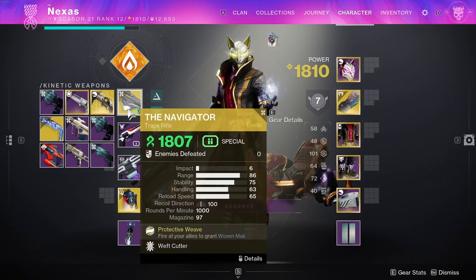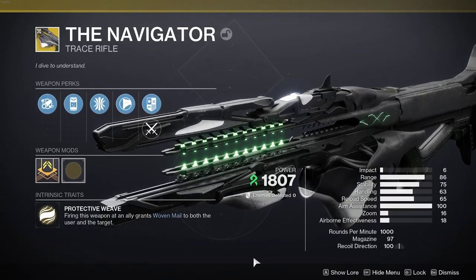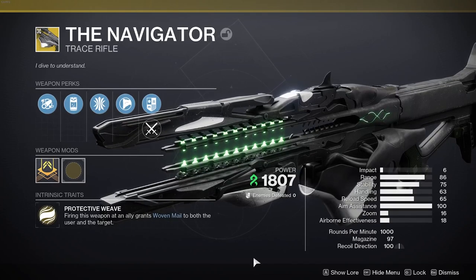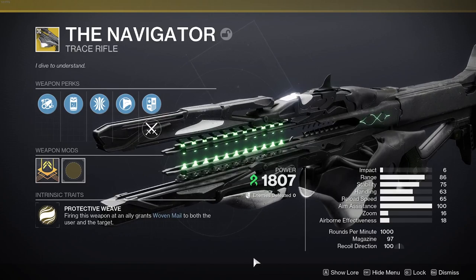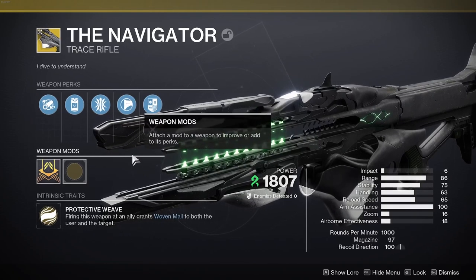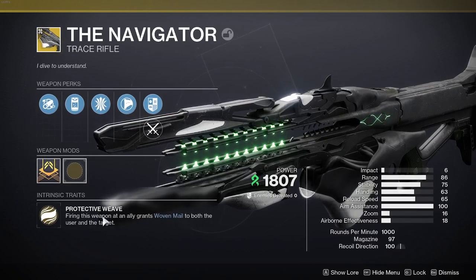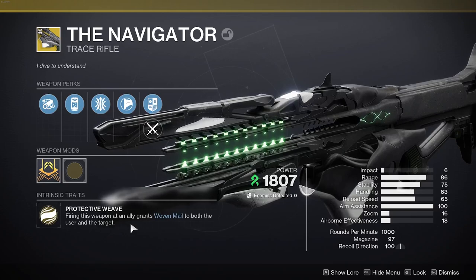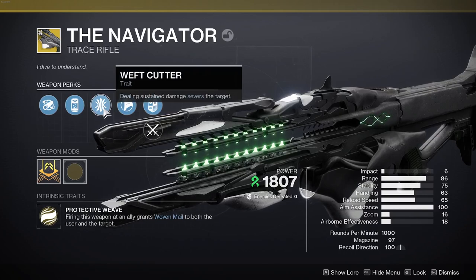Once you navigate your way through that dungeon you can pick up this beauty of an exotic. It looks so sick, honestly gives me Railgun vibes and has some really cool applications compared to other exotics. The main thing you're looking at is the Intrinsic trait, Protective Weave — firing this weapon at an ally grants Woven Mail to both the user and the target.